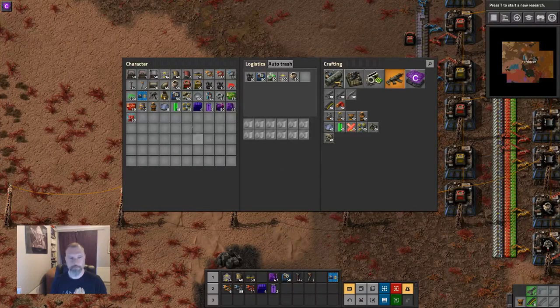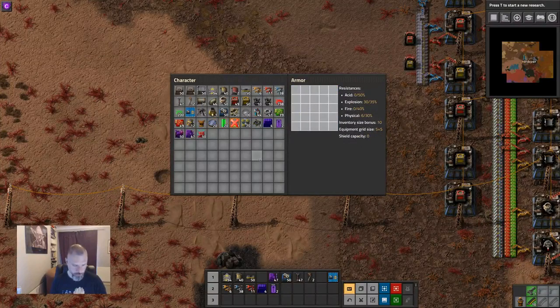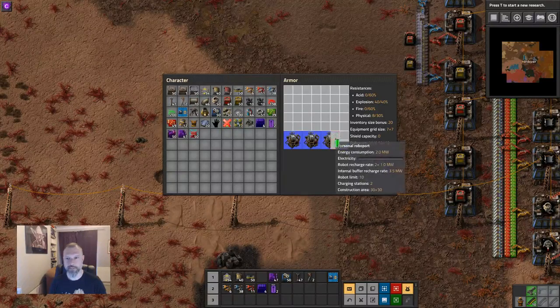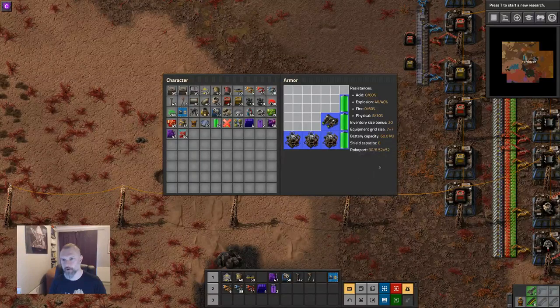We now have power armor mark two, which requires electric engines, blue circuits, and steel. Notice we're already wearing an armor, so the new armor goes into inventory. So this armor here has an inventory and it's bigger. We could fit more robo ports in, for example, so now we have loads of robot ports. This means we can build on a 52 by 52 square and charge up six bots and fly 30.